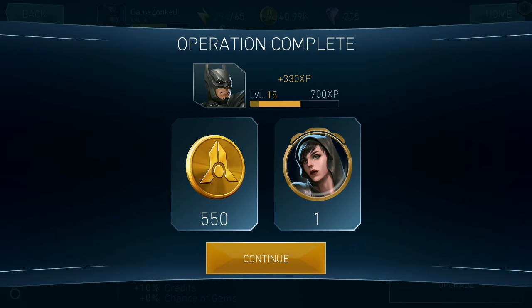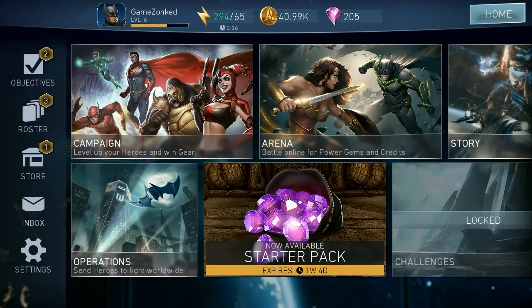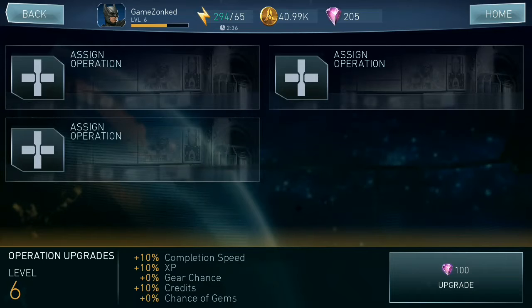This is the default screen. Let me go back and take you in again. On the left side bottom, you just want to touch the Operations button and you can see we have three default operations available. It means you can assign three different players — you cannot send more than that. But as you keep increasing the operation level and upgrading your players, you can get more options to add more players to operations.